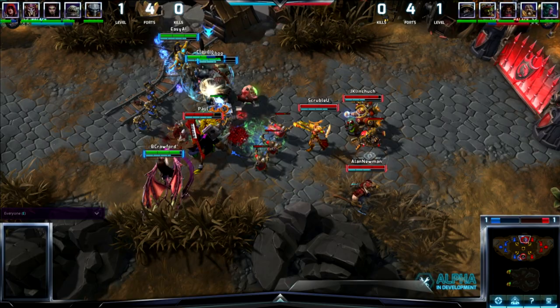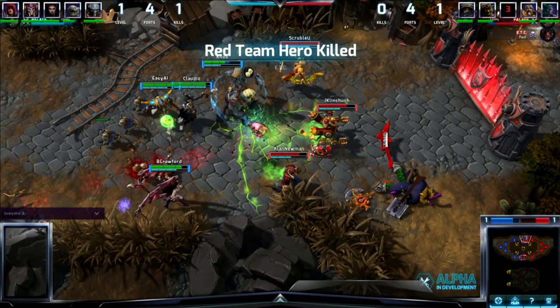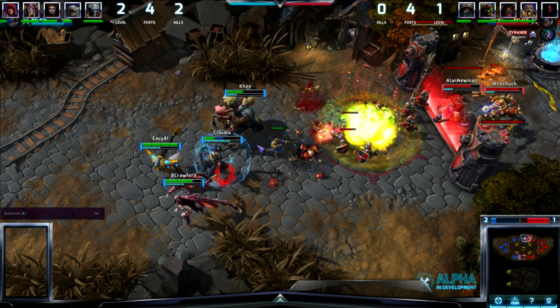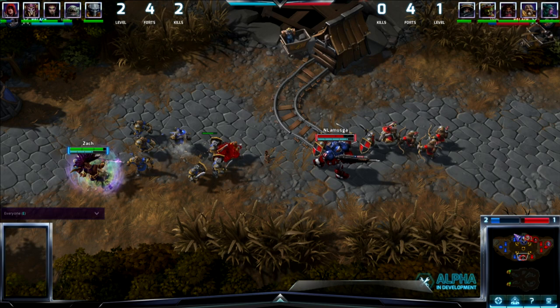He takes a little bit of damage from ETC as he jumps in. Red team was collapsing here as Raynor is pushing very aggressively into bot lane. ETC pays for it, though — not even that much damage done to the blue team. And a nice pull there. It looks like Tyrande is going to pay for this with her life — goes down right at the last second there. And that's a two kill advantage for our blue team, now up two to one.